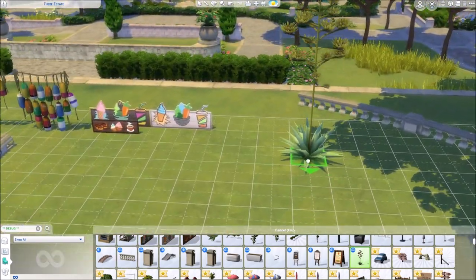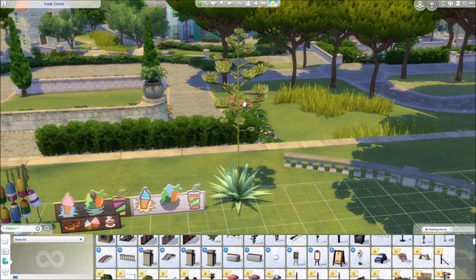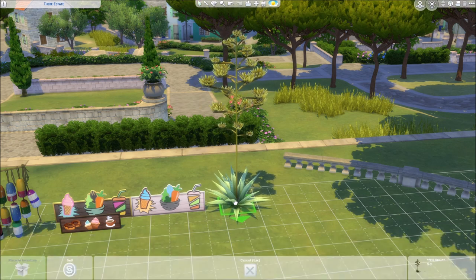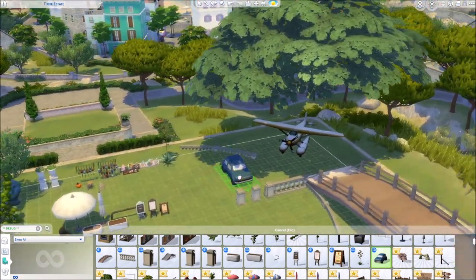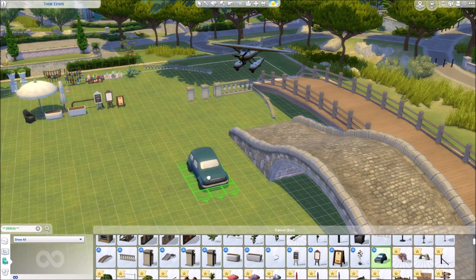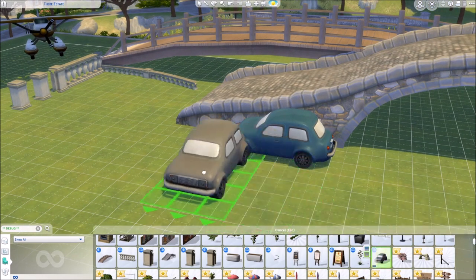Then we have a blooming aloe vera, which is cool because we only have regular aloe vera — now this one is blooming. It's also a rare occasion. I've lived in the south of Spain so I've seen that a couple of times, but it's rare. I like that — it's a cool addition to the aloe vera we already have in base game debug. A small little car — oh, there are swatches! A gray one and a blue one.